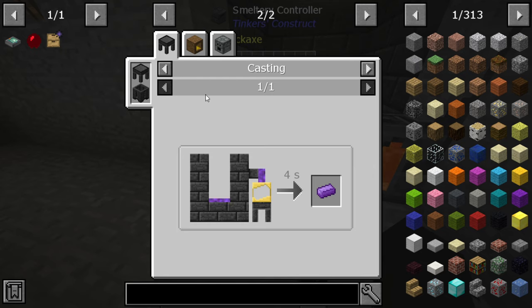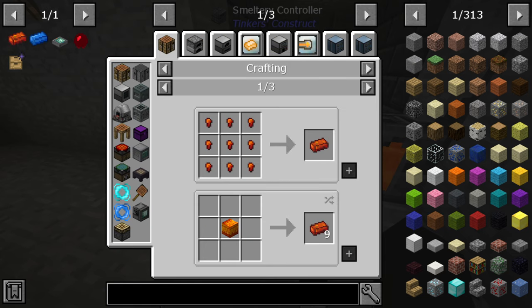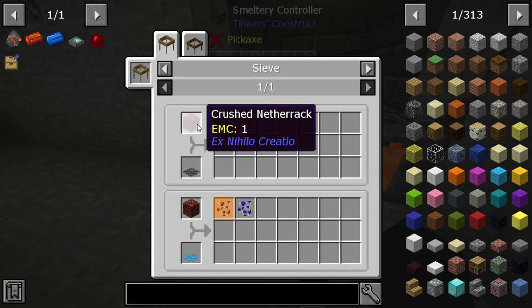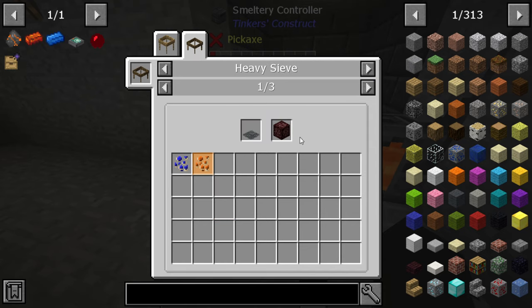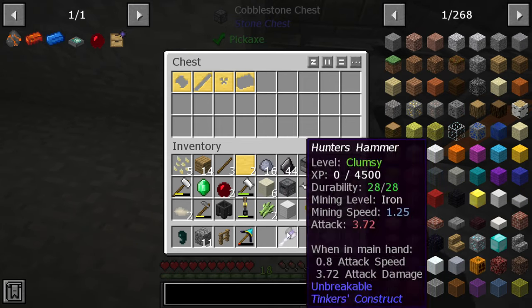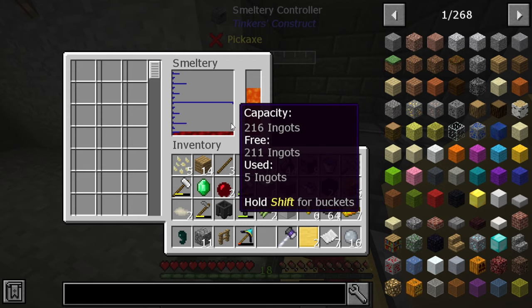How do we get manyullyn besides the chicken? Yeah, we would have to get cobalt and ardite, and to get those we need the ore chunks — which means we need to sift-crush netherrack, and that's the only way we get the stuff we need to make manyullyn. Which is probably the best tool besides draconium that we have access to at the current moment.